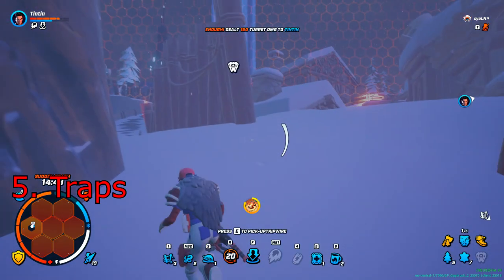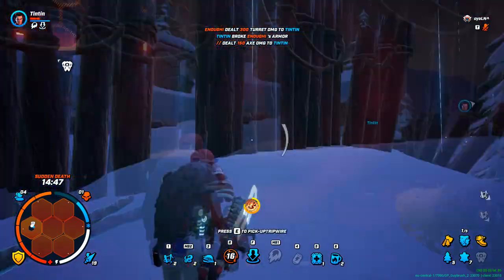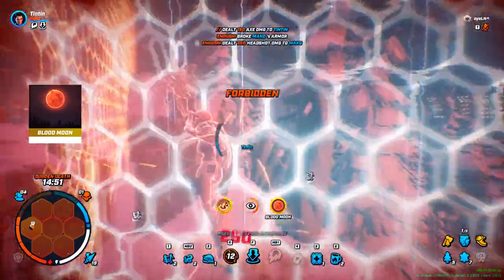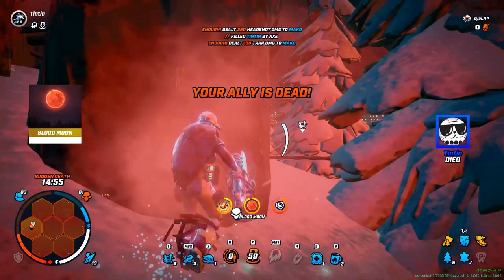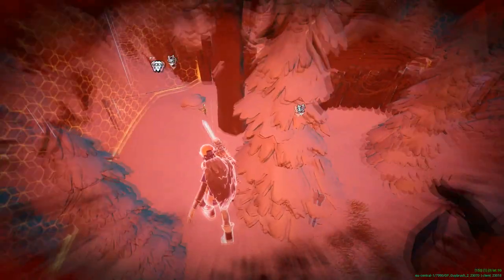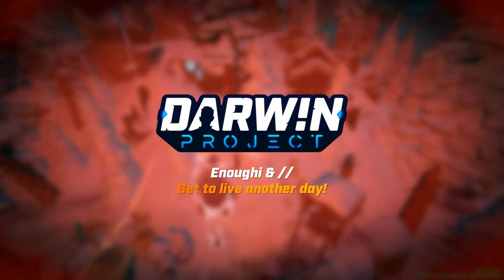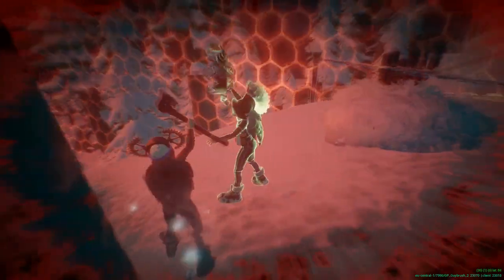Traps. Play with different traps and use them in different situations, and be aware of traps — they could be anywhere. Traps can be easily seen while standing still or walking slowly, but while running in combat situations they can go unnoticed. Traps are really, really useful in combat as you can see in this clip.